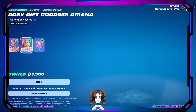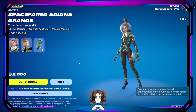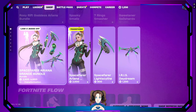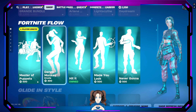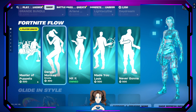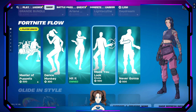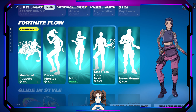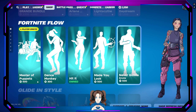Rosie Rift, Godix, and Ari are still vibing with us, as well as Space Fairer Ari. We've also got some dances: masks for the puppets, Dance Monkey, Made You Look, and Never Gonna Give You Up — I've gotta get that one for the kiddo, that's funny!